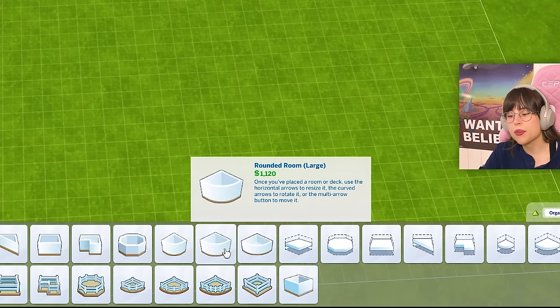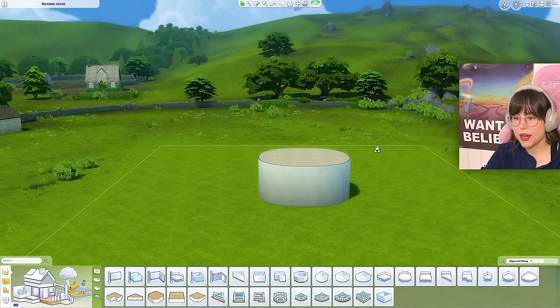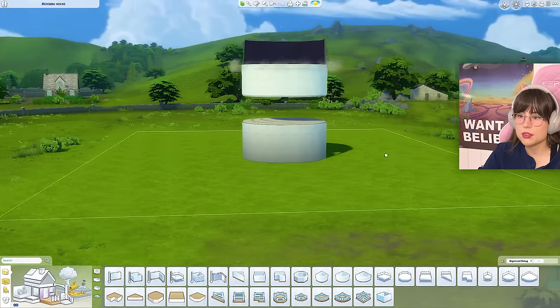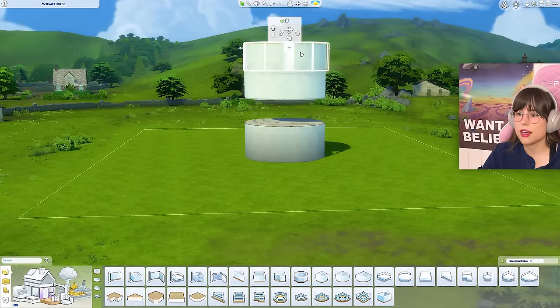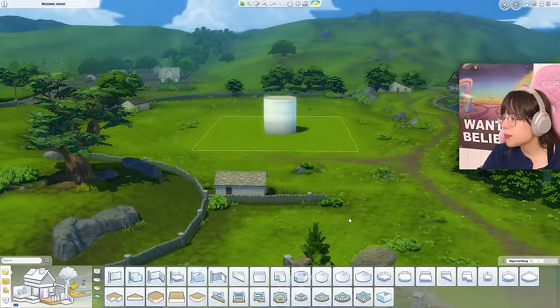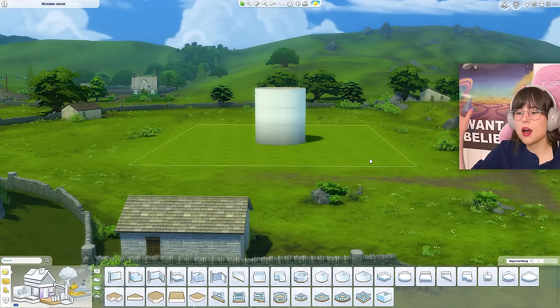I did it wrong anyway — that was the extra-large room. Let's try with the large room. That looks a lot better! Let's just put all of these on top of each other and see how it looks. Not like that though — Nora, get your head in the game. It still doesn't look like the Moomin house; the Moomin house is a lot smaller and taller.